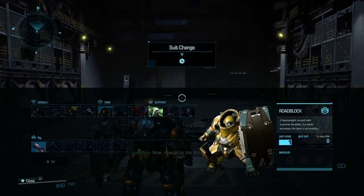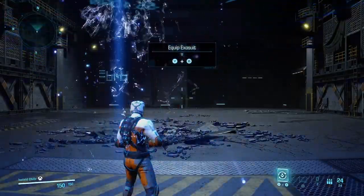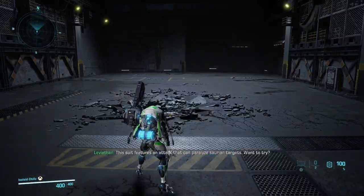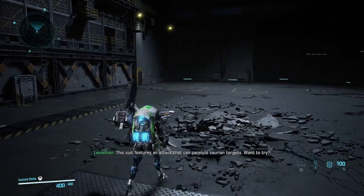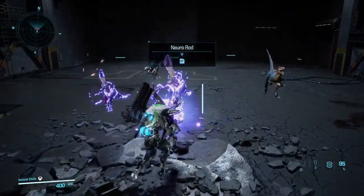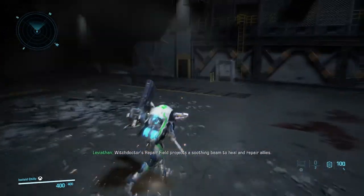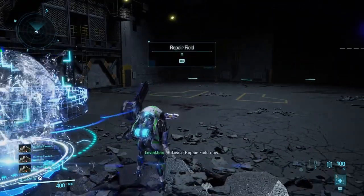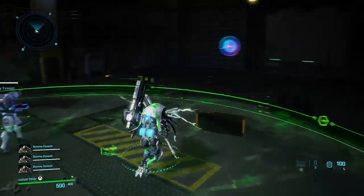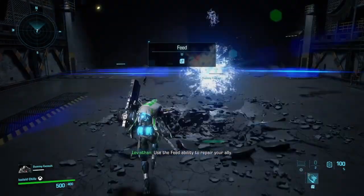Now change to the Witch Doctor model. The Witch Doctor model was designed for the True Team Raiders. This suit features an attack that can paralyze Saurian targets. Want to try? Use paralysis to stop the targets. Witch Doctor's repair field projects a soothing beam to heal and repair allies. Activate repair field now. Repair field — thank you! Use the feed ability to repair your ally.